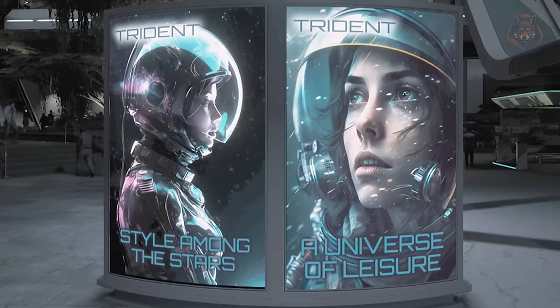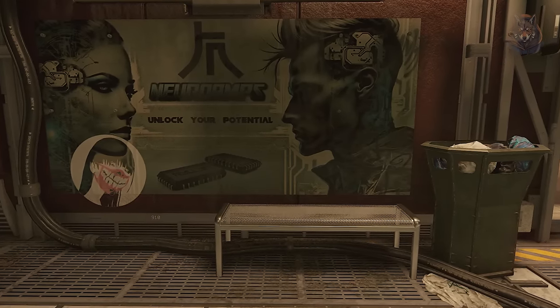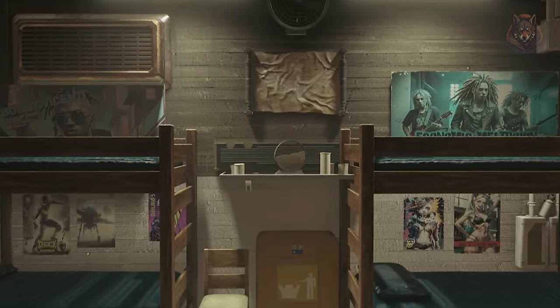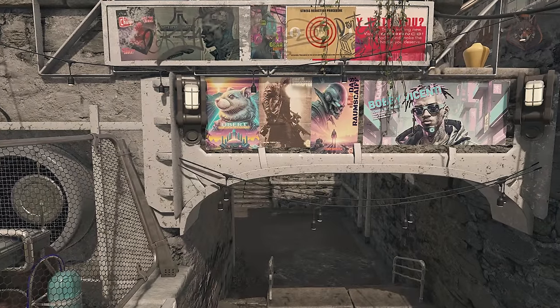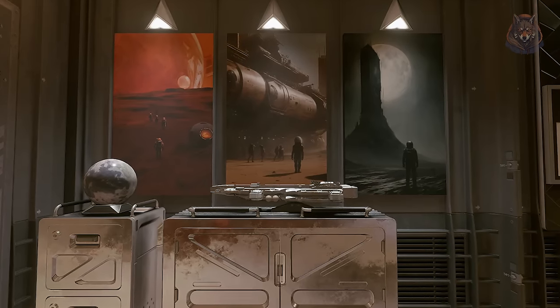Edited Billboards — poster advertisements have been changed on pretty much all the planets. All images are lore-friendly and follow the original design as much as possible. Every town and city will have a lot more poster and billboard variety, making them a lot more interesting to look at as you explore each city.